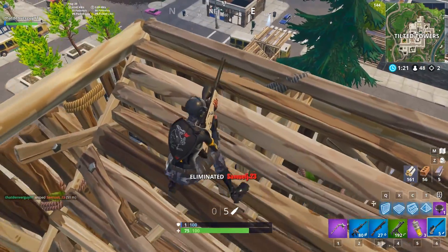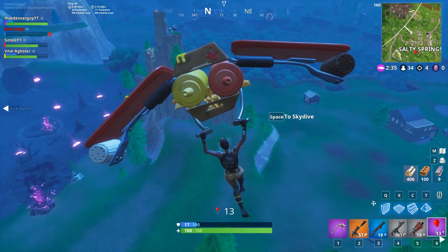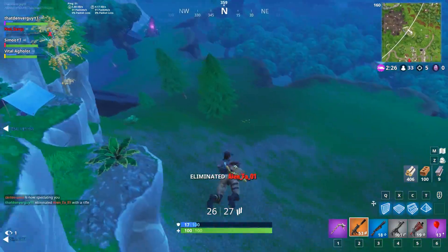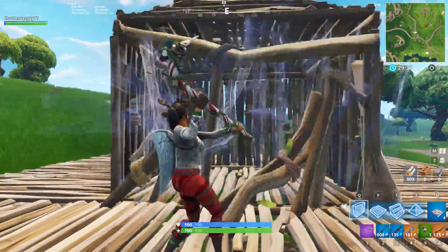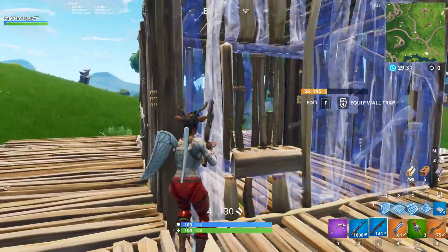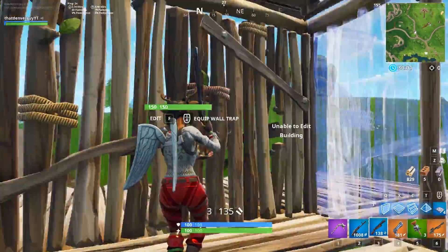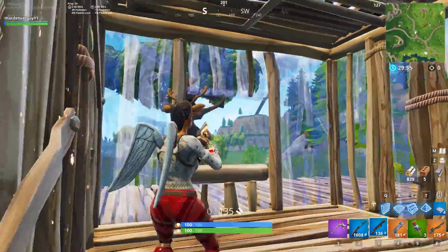Tip number eighteen: it doesn't always matter whether you're on high ground, low ground, or behind a wall. A lot of people are watching pros use their pickaxes to break into one-by-ones, then replace the wall with their own and try to edit and shoot inside. Here's how to counter it: when you see them pull out their pickaxe, immediately edit your wall and shoot your enemy instead of sitting there trying to build and replace the wall. They won't expect to be shot because they think they have the advantage.